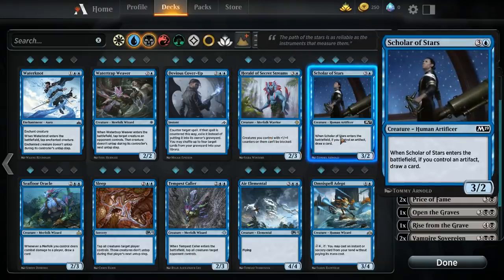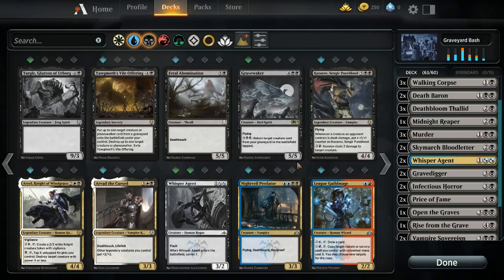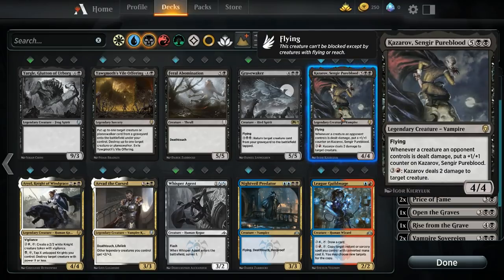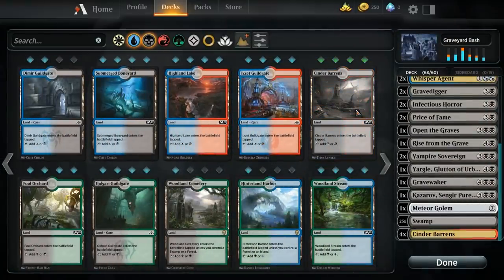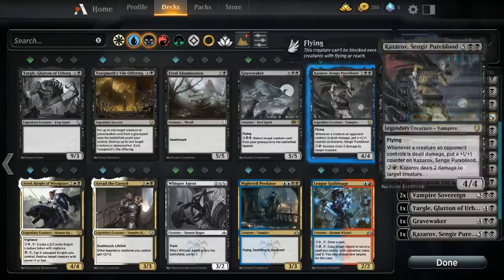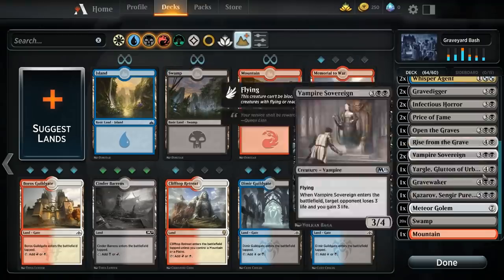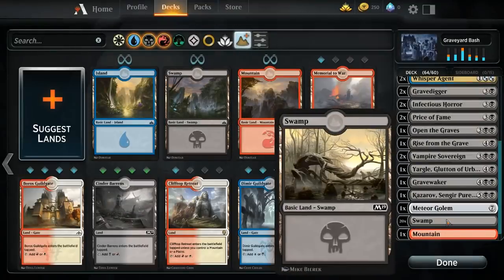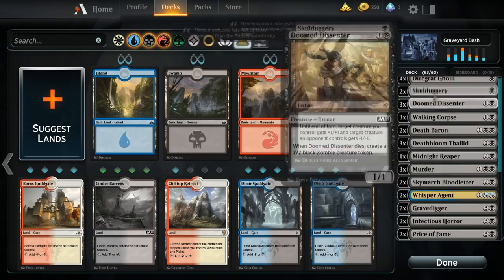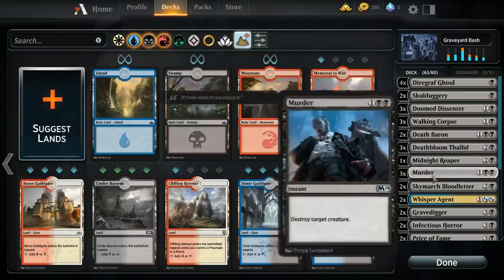Water Knot is rough as it requires double blue. Walking Corpse gives us another two-drop and it's a zombie — I like that. Let's add Kazarov; it's a great legendary that can close out the game as a sweet late-game bomb. We'd need to add some Cinder Barrens for the red. We'll try adding a mountain and see how the deck does. We have 25 lands which seems about right with a decent number of fours. Skullduggery is a cheap one-mana answer. We really need to open more Death Barons.